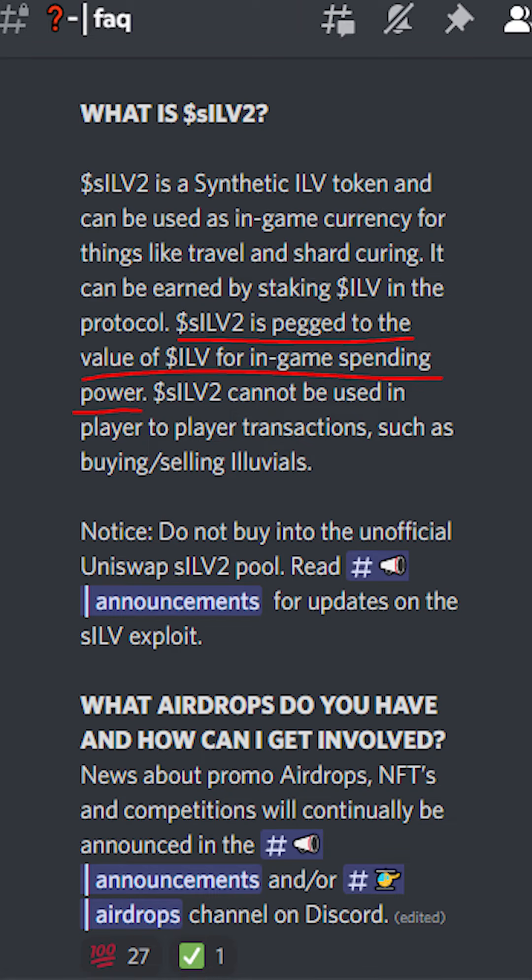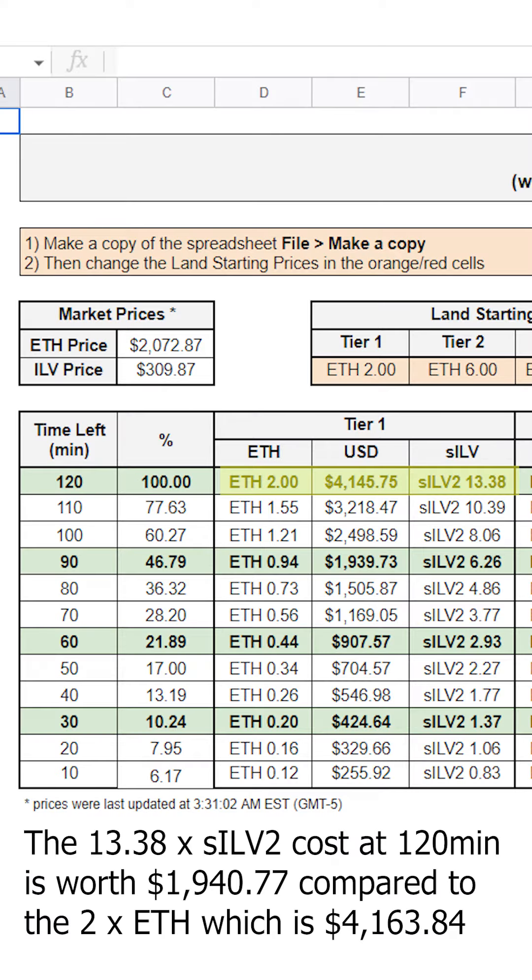Interestingly, SILV2 is pegged to the value of ILV for in-game spending power, and land purchases constitute an in-game purchase. Therefore, for every SILV2 you buy, you will have twice the purchasing power of Ethereum buyers for the land sale.